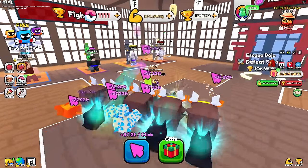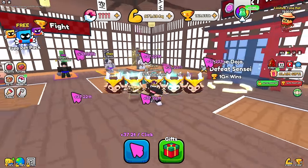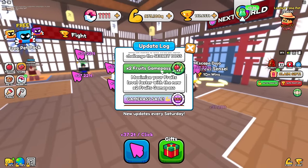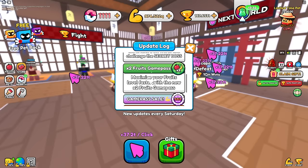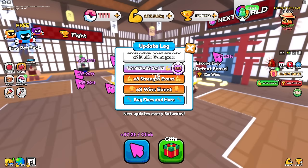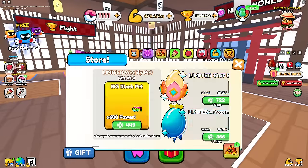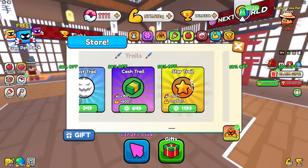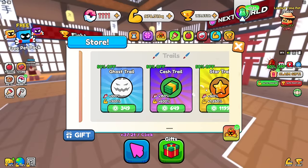We are back in Lumberjack Simulator and there was an update I kind of missed - we got fruits, new bosses, two types of fruit game passes which make you level up fruits faster, and a game pass sale which I missed out on because I already bought everything. But there's also something very interesting: trails.